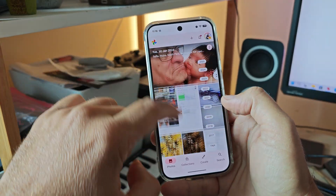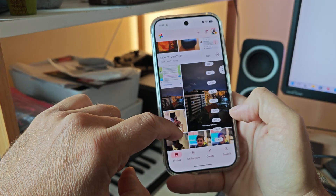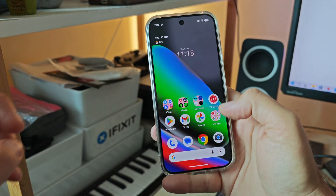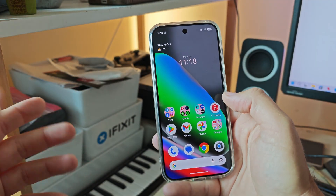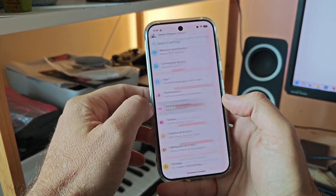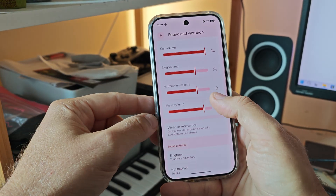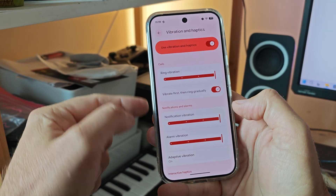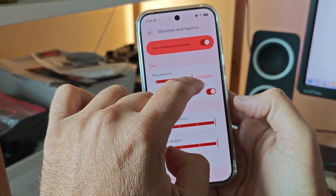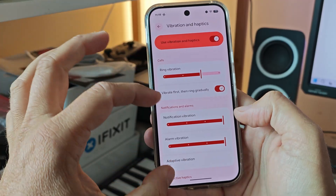They also introduced new settings for searching your photos and gallery by going directly to a date. You just click on a date and immediately jump to photos from that selected date, which is pretty useful. Some more changes: in Settings under Sound and Vibration, we have the new nice-looking bars for volume control, and now when you enter Vibration and Haptics you'll have the same style of bars there as well.